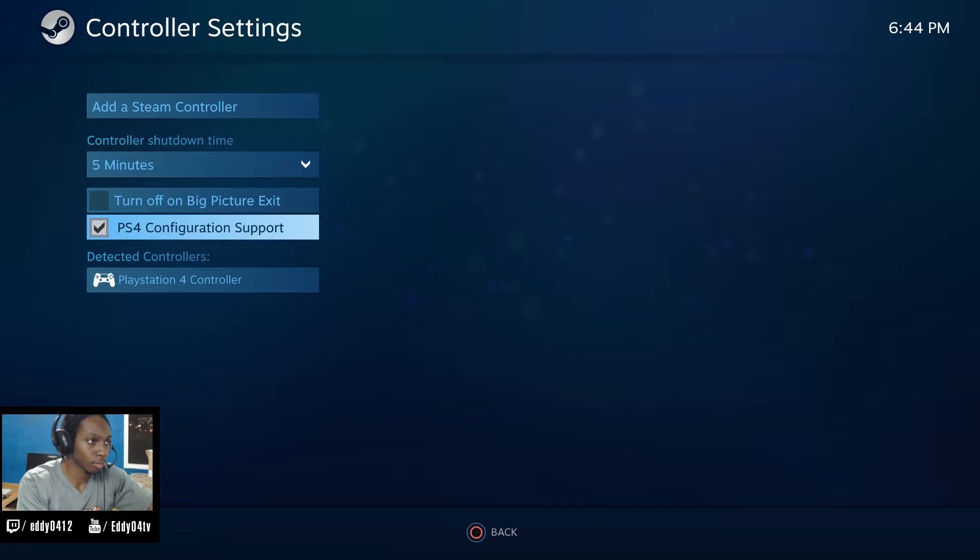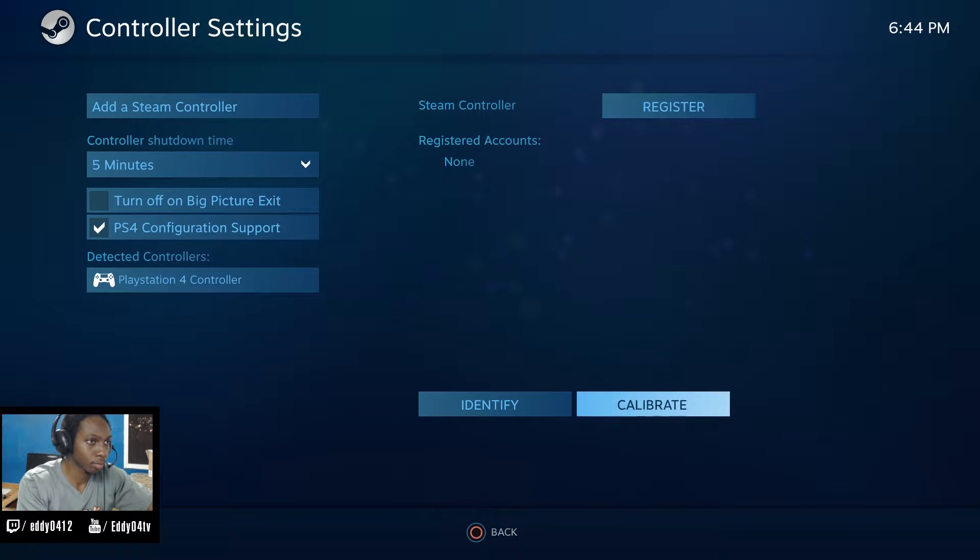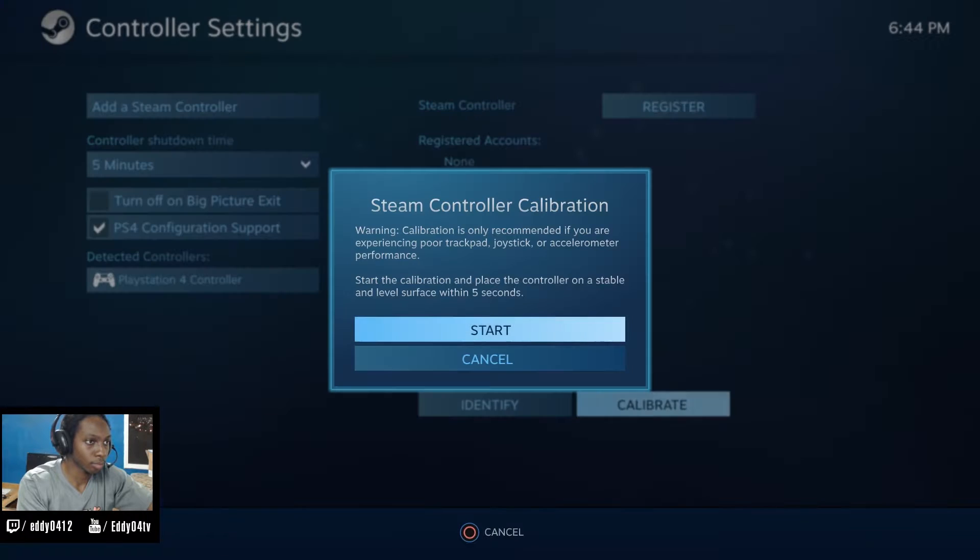By doing this, the gamepad configuration will be enabled across multiple PCs as long as you log into your Steam account. After registering your controller you can calibrate it with the calibration option, making sure your pad is on a flat surface.